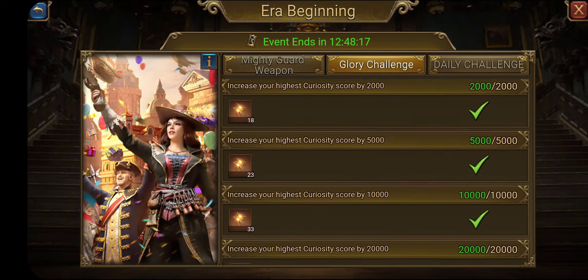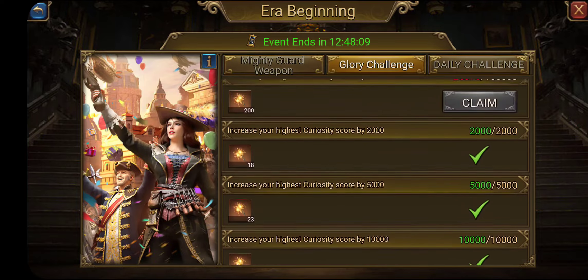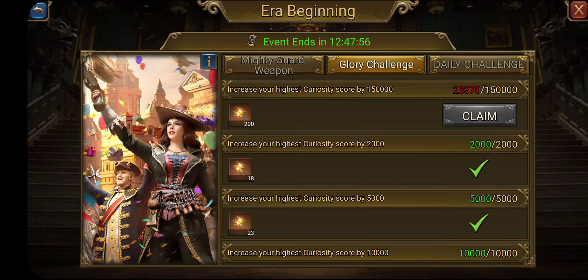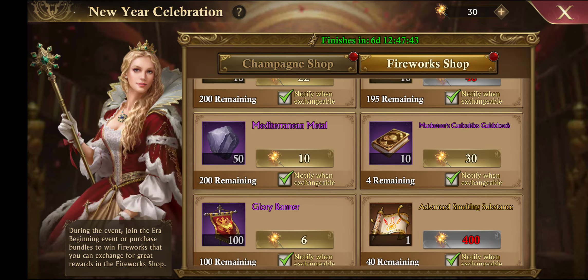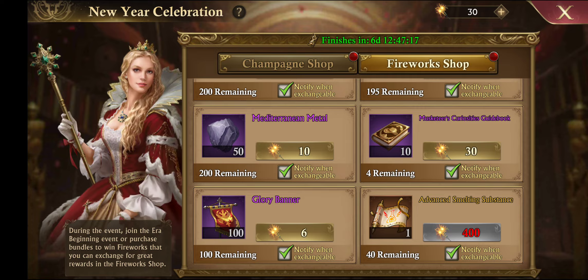I worked on increasing my curiosities because that was the easiest and cheapest thing to do, and it gave me all these rewards here. What I did is, anytime I had enough sparklers I went to the store and bought this book — the Musketeer Guidebook. This is the highest level of the curiosities, and you need 200 of them to get to the next level. When things first came out you get books for free, so I had about 50 already. I was just buying the guidebook from there.